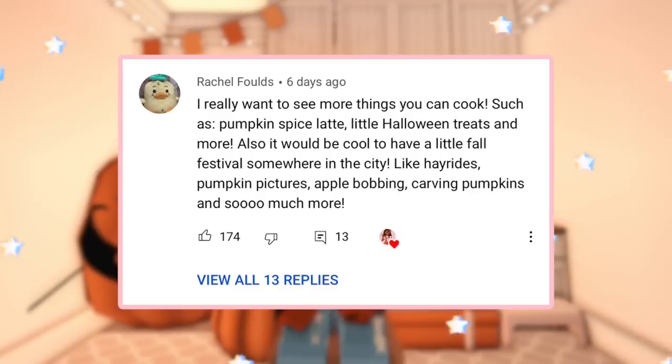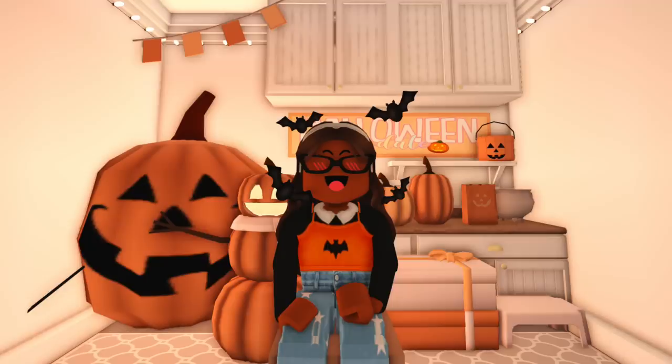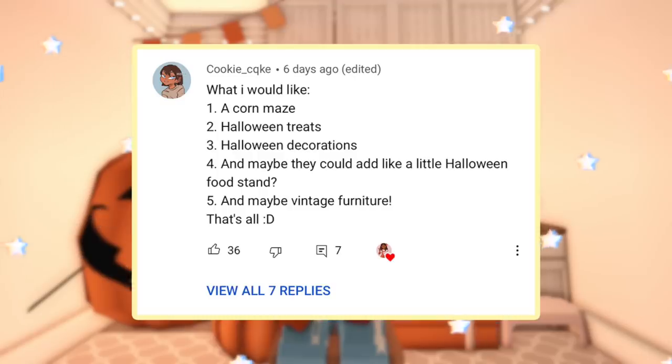Community concepts include: more things you can cook, like a pumpkin spice latte and Halloween treats; a little fall festival in the city with hay rides, pumpkin pictures, apple bobbing, and pumpkin carving; new seasonal foods; a graveyard like last year but more interactive; a pumpkin patch where you can carve pumpkins; a Halloween channel; an interactive adventure like the Elves and Cookies event last year; and a corn maze with a trophy at the end. Personally, I'd really love to see another channel and another trophy, so an interactive adventure would be amazing.